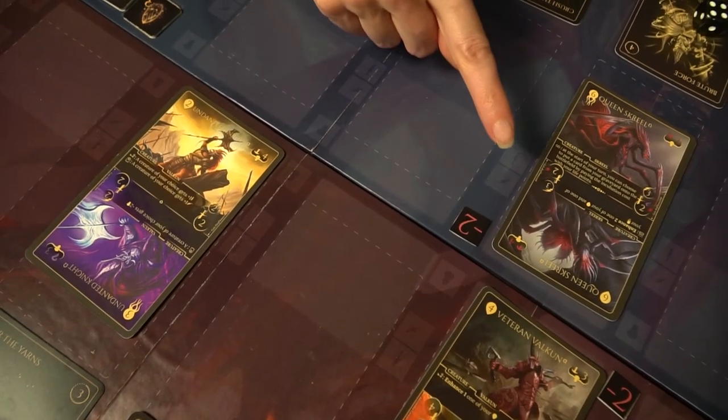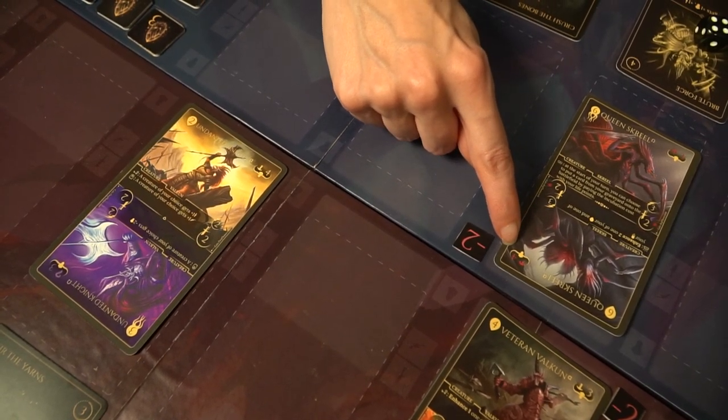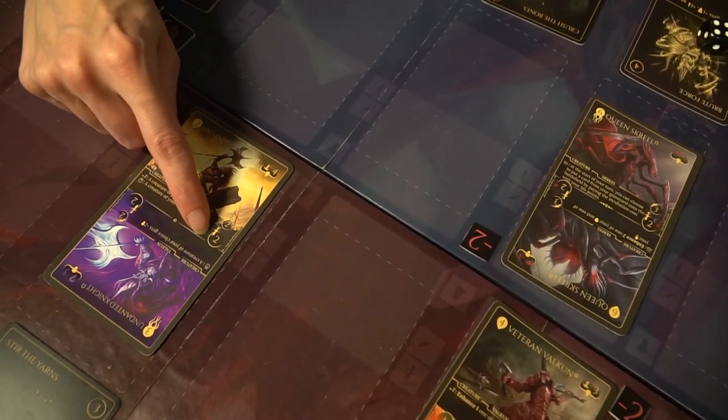The last phase is to draw a card. Once you draw a card, your turn is over and it's the next player's turn. Remember to always remove one pip from all the dice and draw a card at the end of your turn, and all of your creatures may attack.